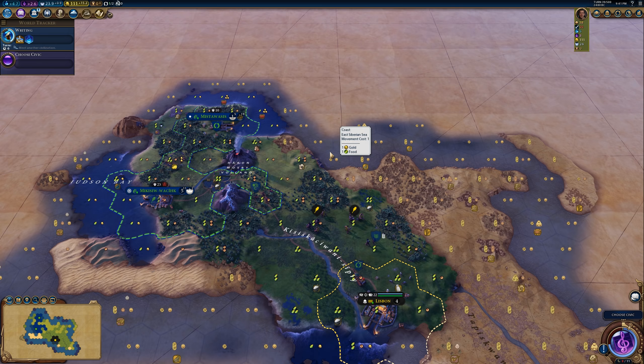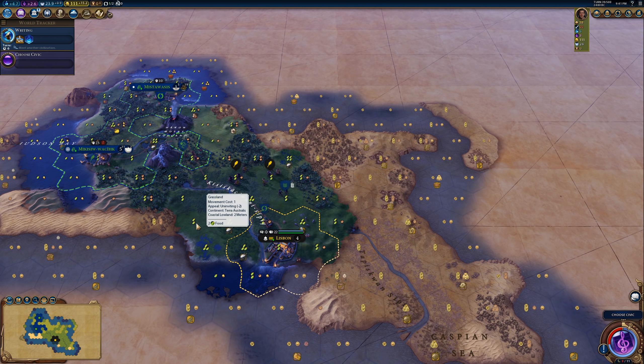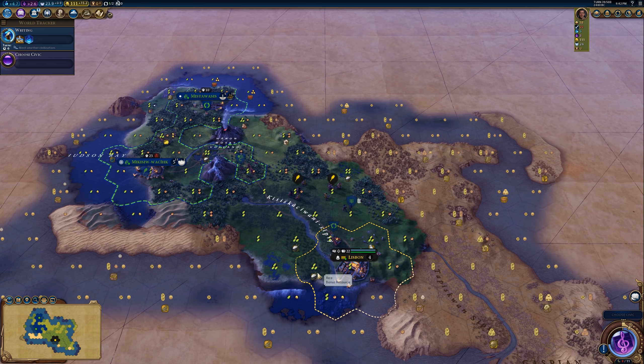We are on a small continents map — a few medium-sized land masses and lots of little islands. Hopefully a good mix, maybe not the best map for the Cree, but trade routes are trade routes and they're really good with them. Sea-based trade routes are actually usually better than land-based ones, so it's not necessarily bad, but there's no major strength the Cree has on a sea-based map versus a land-based map.